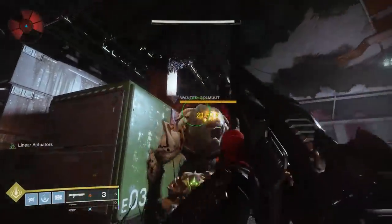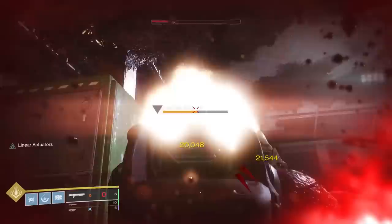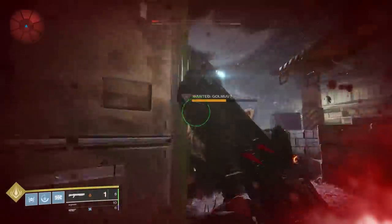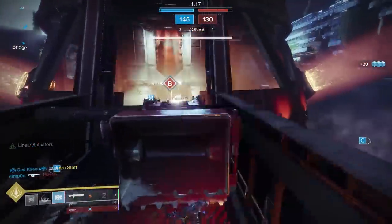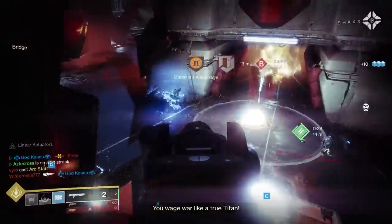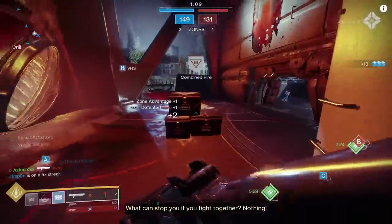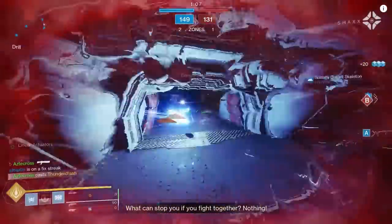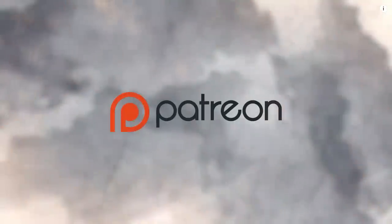That is our review for Felwinter's Lie in Destiny 2. If you don't have a well-rolled shotgun in the energy slot, this is perfect for you. It may not be the best shotgun, but it's got a lot to offer — it avoids a lot of pellet RNG, and considering Mind Benders will be sunset in the future, Felwinter's will be a great option to fill that void.